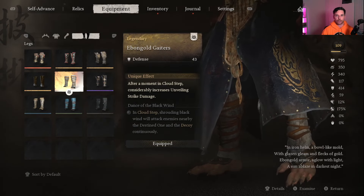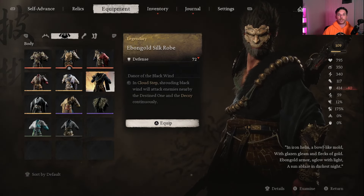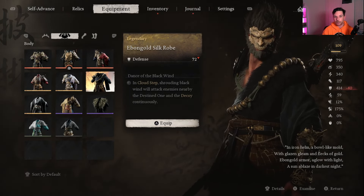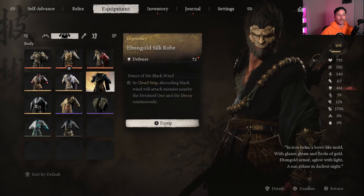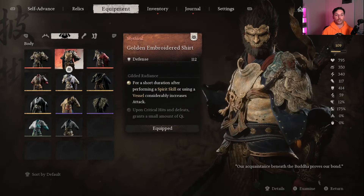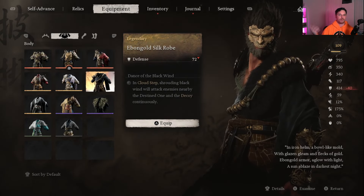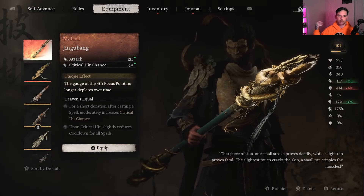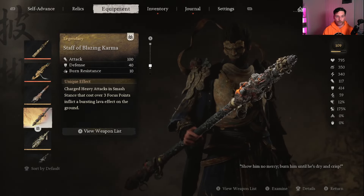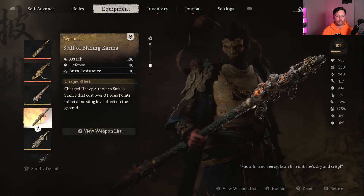Another armor set option is the Ebon Gold Silk Robe — with the three-piece set bonus, while in Cloud Step, Shrouding Black Wind will attack nearby enemies and the decoy continuously. There are multiple ways to get Cloud Step back quicker, letting you use it more often and get that free damage from the Black Winds. It's not as strong as the main setup but something to play around with. You can also swap the weapon — pretty much any weapon works, but the Staff of Blazing Karma specifically drops the lava puddle on the ground when you spend three focus points.